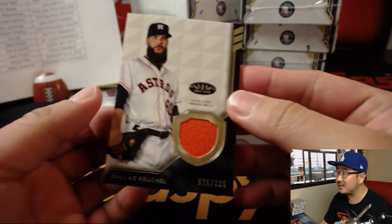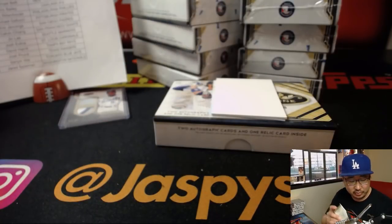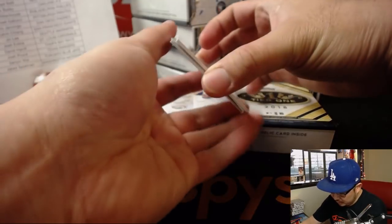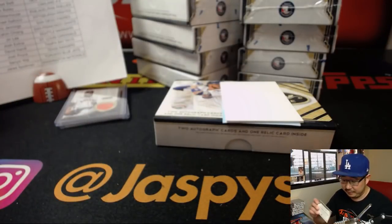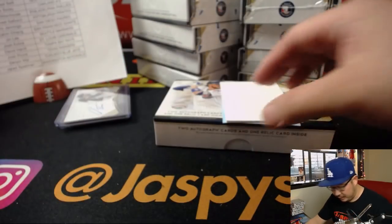On the bottom, Dallas Keuchel, 26 out of 35 for the Astros — that'll be for Thomas. The autograph is Dylan Bentantzis, Tier 1 talent auto, 50 out of 295. That'll be for the Bronx Bombers, Michael Belfi. And the redemption — you are due to receive a Prime Performers autograph of Francisco Lindor. Troy with the Tribe.